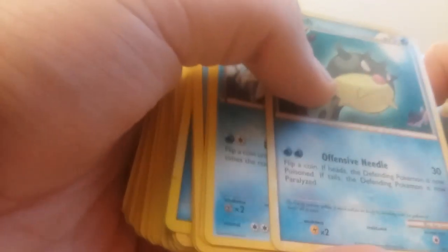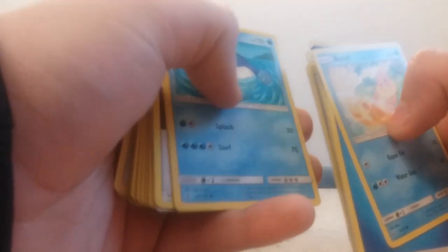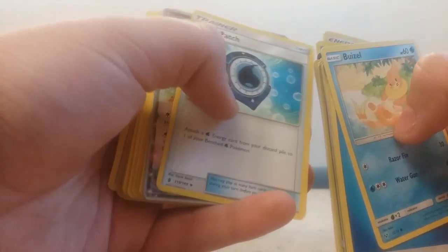My favorite Quillfish though is this one. If heads, the active Pokemon is Poisoned; if tails, it's Paralyzed. Spheal — and my favorite saying is just 'Spheal with it.' Pelipper, Suicune, White Curum, Kingdra EX, Staryu, Starmie, Wailmer, Carvanha, Double Colorless.